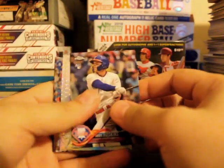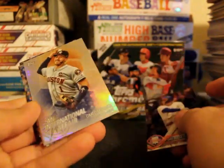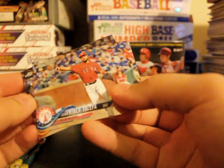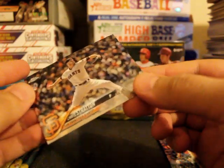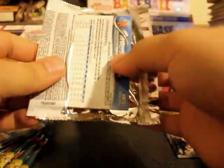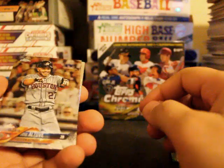First card: Saskins. Next, Colonel's Korea International Affair. Next one is Isaiah Kiner-Falefa, Chris Stratton. That was a Korea parallel. Leonardo Romero rookie card. Next one you got a Jose Altuve.